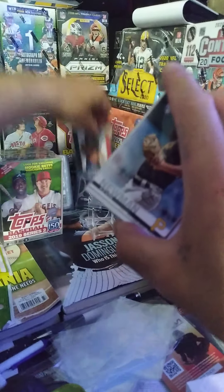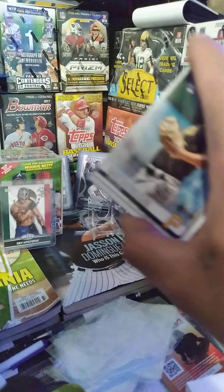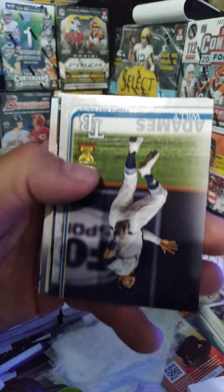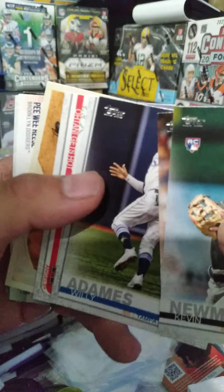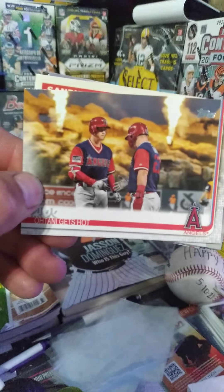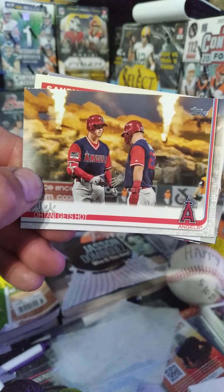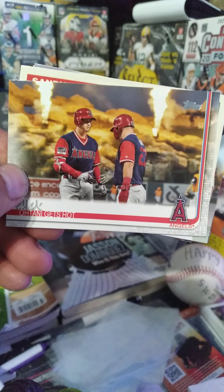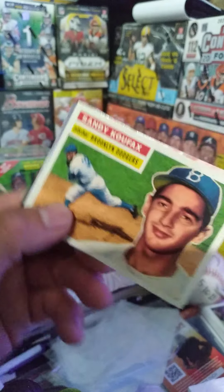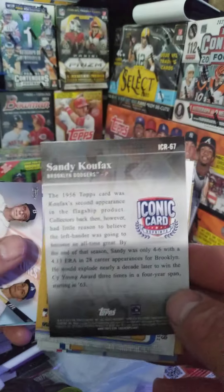Alright, we got Kevin Newman, Stephen Strasburg, Brandon Drury, Willie Dames, a Kansas City card — and oh, that's a cool card right there guys: Ohtani gets hot with Mike Trout and Ohtani. I think that's a really cool, underrated card that will probably be worth some money later on. We also got a Sandy Koufax insert — the Iconic Card insert.